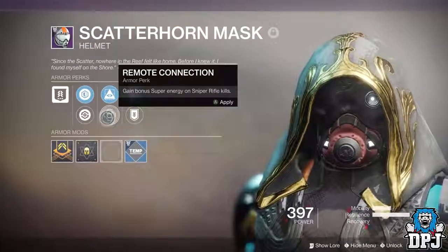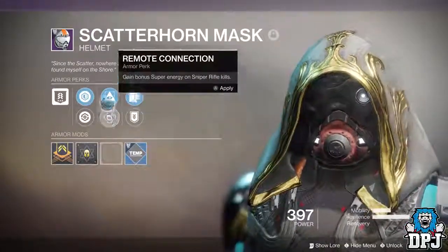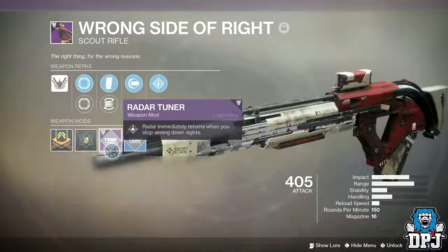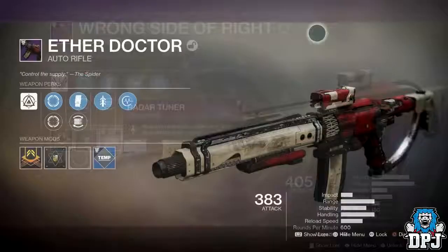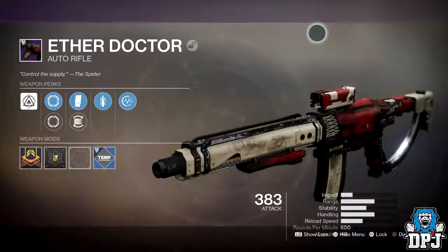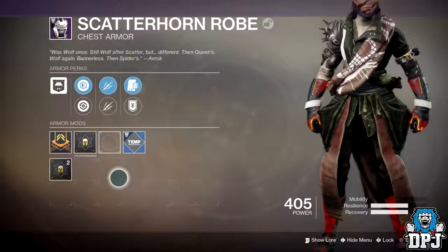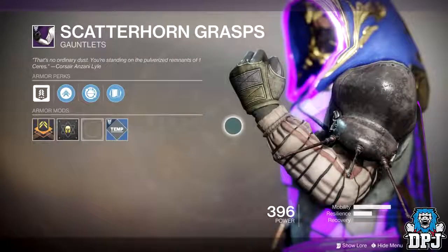Now it isn't limited to just armors. I've seen people posting they've received weapons too for doing this flashpoint, some seen on screen now. It also seems that the only way you can actually equip said armor pieces and weapon pieces is if you aren't over a 400 power level.